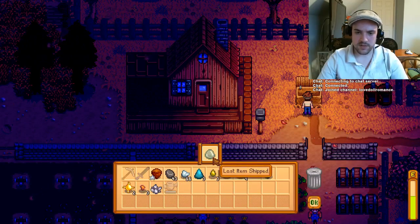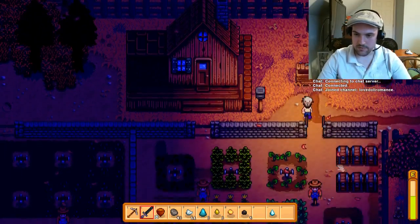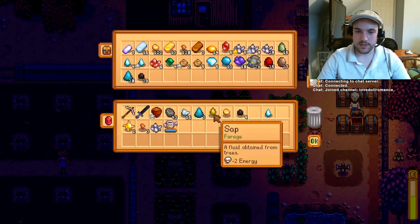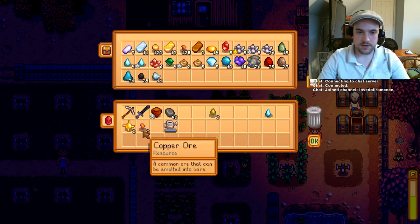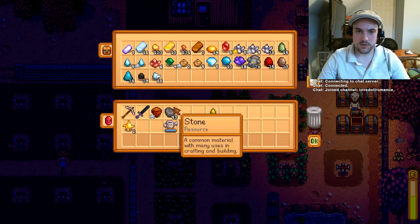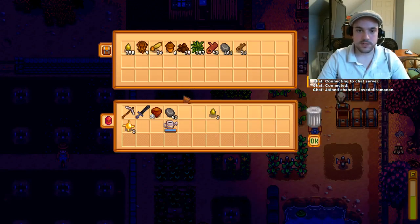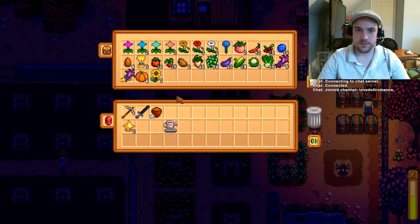There are some items — I could save my slime and make a slime egg at some point. I might care about that eventually, but for now I don't. I've been saving all of my mining resources and regular resources in here, and the forage over here.